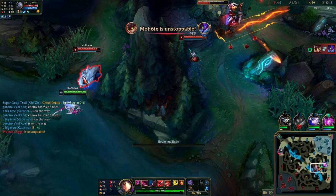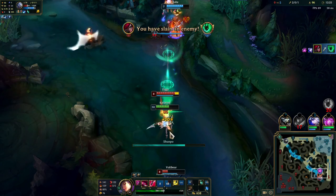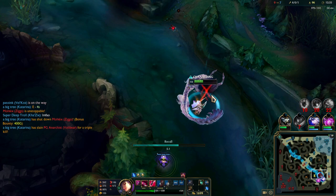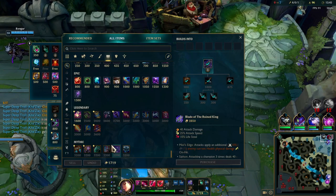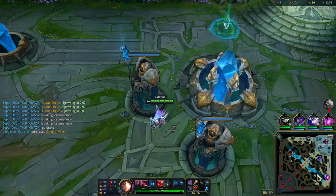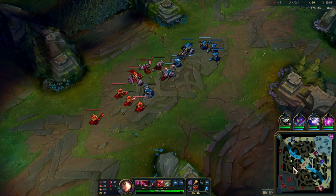I see Thresh fully committing — Volibear's there too but I have BotRK so I'm not really afraid. I try to one-shot Volibear but he got his shield and ulted away. Thresh is too deep so I get the reset on him — E-W-Q flash out, then E-W-Q to kill Volibear. This was a bad play from the enemy team because they didn't account for who was on the map — Irelia was back so we had the numbers advantage and were able to clean up the fight quickly.